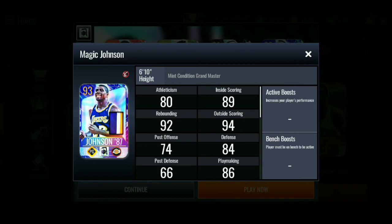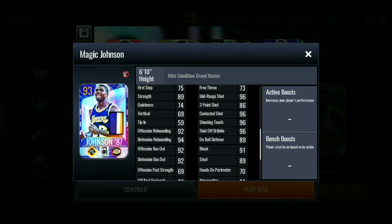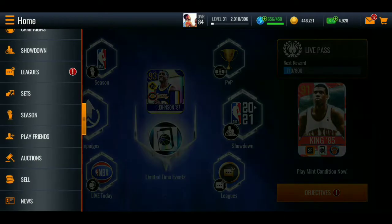Some say the greatest point guard of all time — number one, 93 overall grandmaster: Magic Johnson. Stats: 92 rebounding, 94 outside scoring, 86 playmaking, 89 inside scoring. 90 speed, 89 agility. 92 offensive rebounding, 94 defensive rebounding, 93 dunking, 91 layup, 97 in the paint shot, 91 score with contact, 96 mid-range, 96 contested shot, 96 shooting touch, 96 shot off the dribble. 92 offensive box out, 92 defensive box out, 91 blocking, 91 interception, 96 pass accuracy, 96 court vision, 95 foul draw. I feel like they could have given him even better stats.